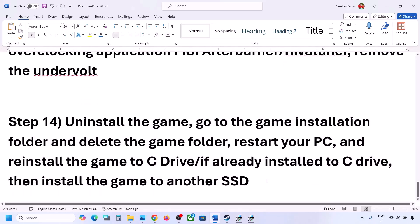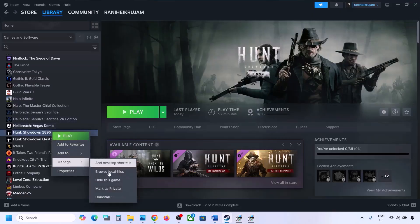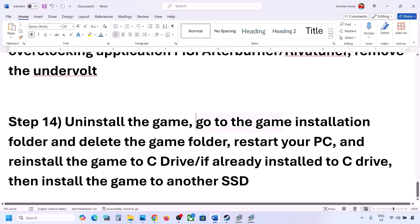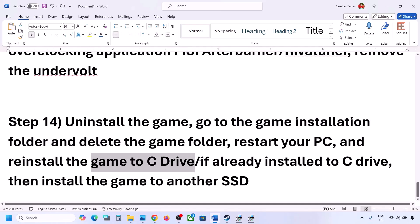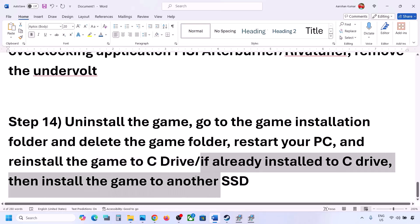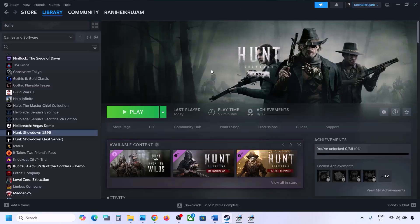The final step is to uninstall and reinstall the game to a different drive. First, uninstall the game via Steam — Manage > Uninstall. After uninstalling, go to the game installation folder and delete the remaining game folder, then restart your computer. If the game was installed on a D or E drive or an external drive, try installing it to the C drive. If it's already on the C drive, try installing it to another SSD and check. One of the steps shown in this video should help you get the game running. Thank you for your time — please like this video and subscribe to my channel.